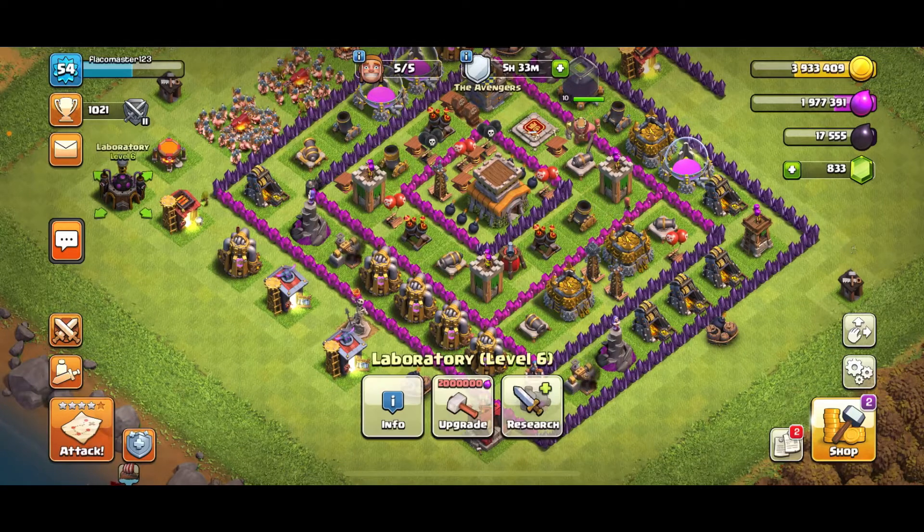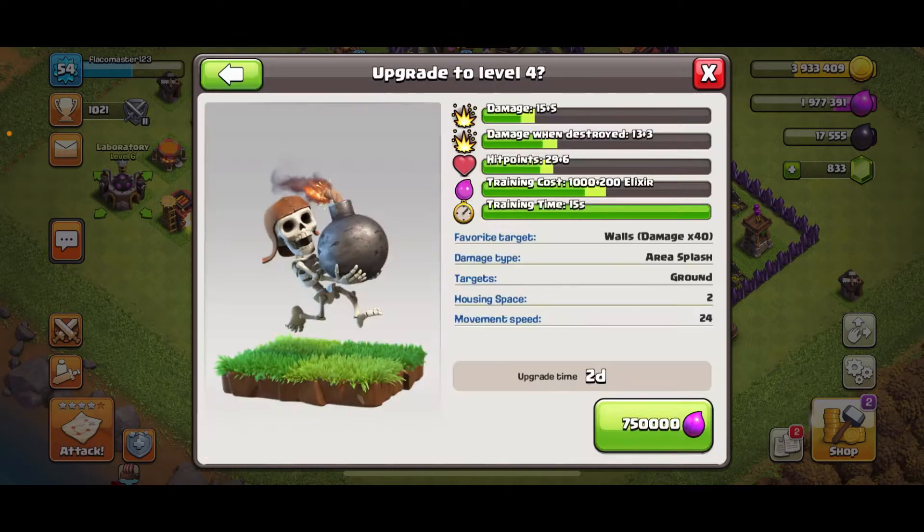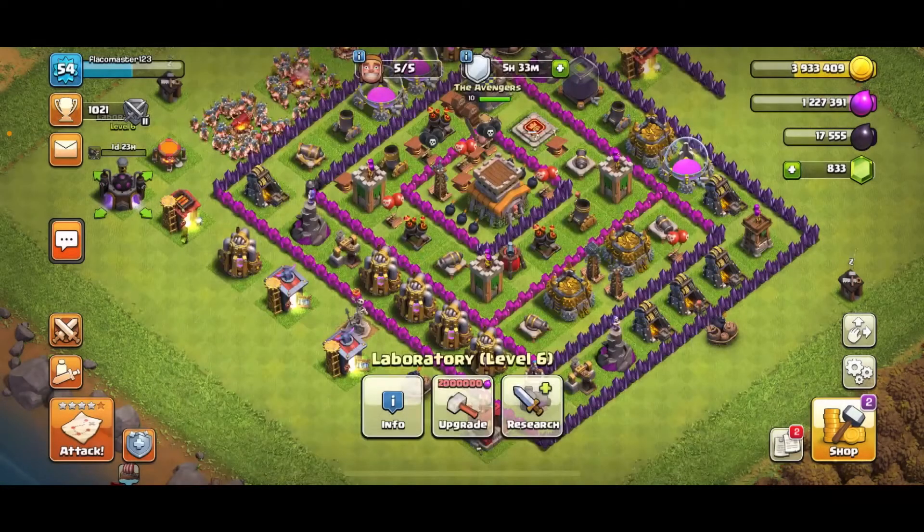First things first, let's go to the laboratory — always go to the laboratory. We have enough elixir, so let's go ahead and start maxing our troops. We'll begin with the wall breaker. Bam, got it. So now we got the wall breaker upgrading, that's out of the way.